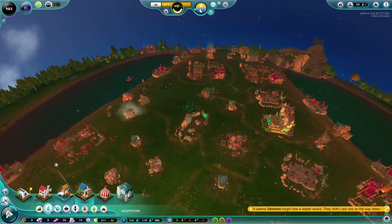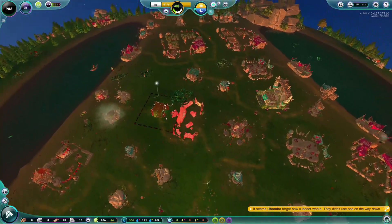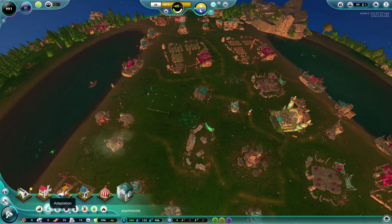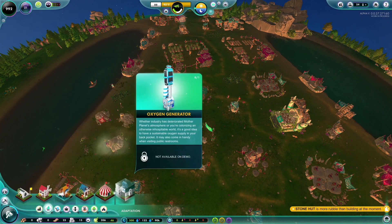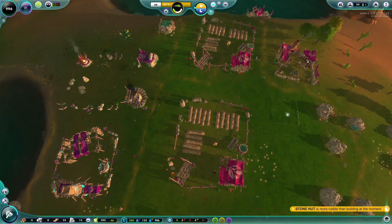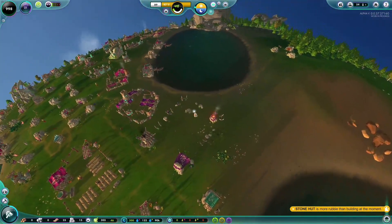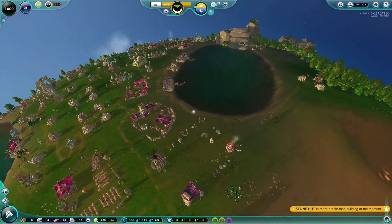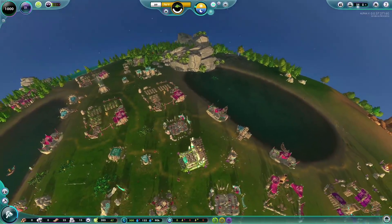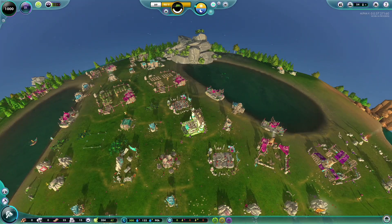Okay, continuing on — we're at 54 people now and slowly getting back up in numbers. We have some new buildings: local businesses for a happy civilization. Let's throw some local businesses in here. It's really weird because it didn't say there was a plague or anything. Nothing was said, and then we went from over 120 people... I have no idea. I'm going to have to watch it when I go to edit. Crazy.